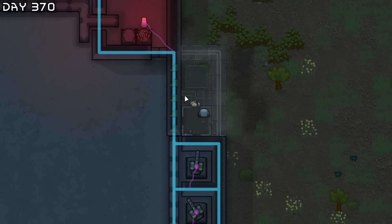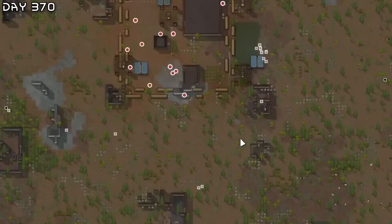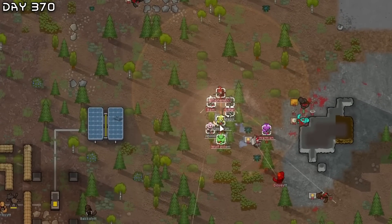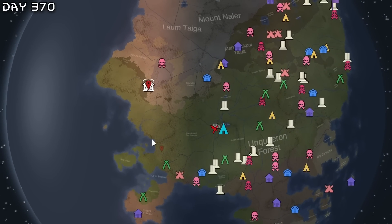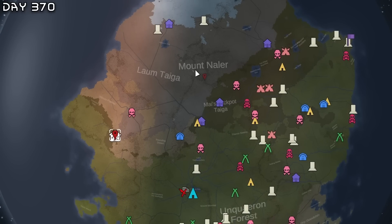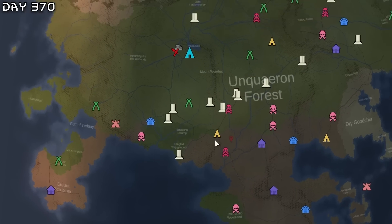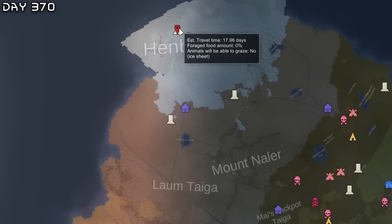I'm going to expand the kill box with two more auto cannon turrets. They are fleeing — another one bites the dust. Look at the west part — I should go up north now and destroy the Empire. I'll go north, then back home destroying factions on the way, then south, then do the east part. We'll be at 18 days just to get up here.